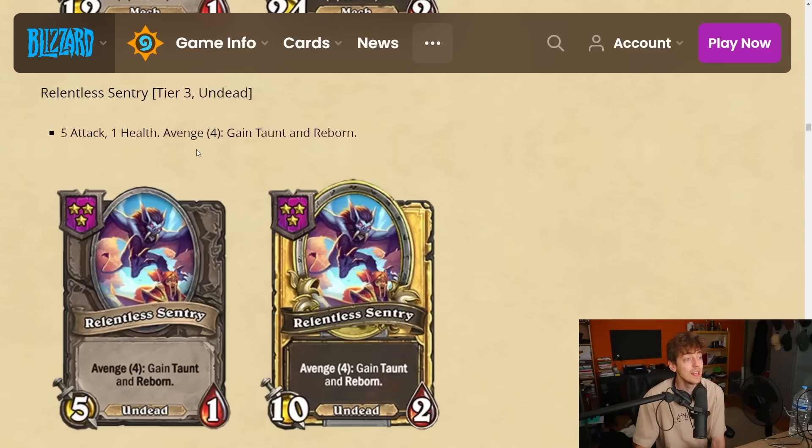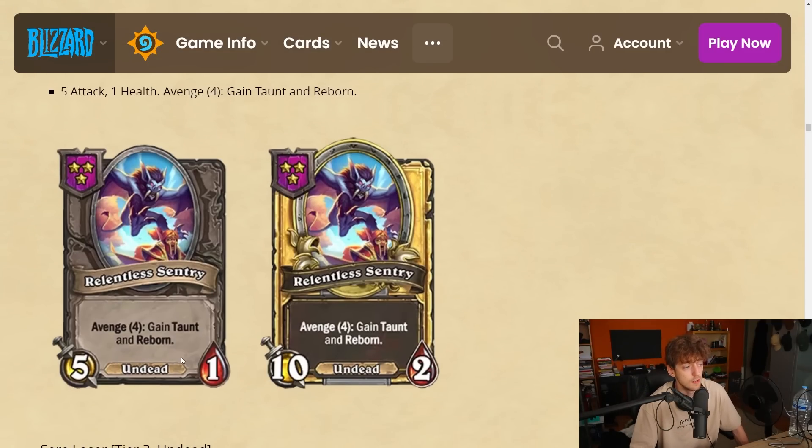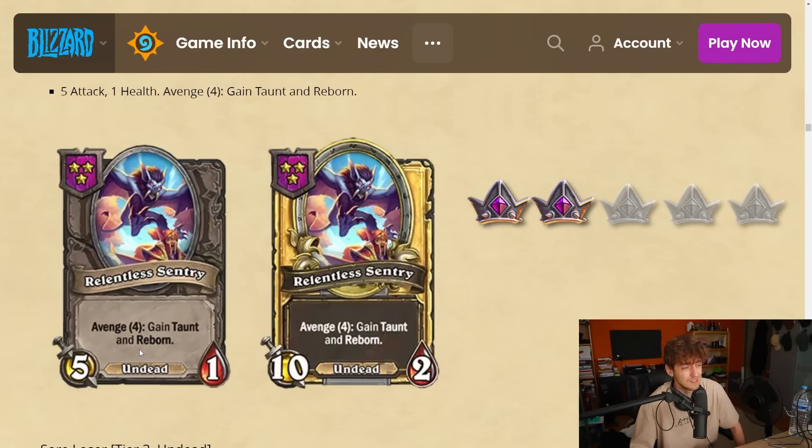Relentless Sentry — tier 3 undead, 5 attack 1 health. Avenge 4: gain taunt and reborn. Avenge 4 is a lot — it's like the tier 2 undead pirate. Then it gains taunt and reborn, which is kind of weird — it happens mid-combat after more stuff dies. It might have some applications but seems interesting without being crazy. I'm gonna give this a 1 — actually it's bad because it's a 5-1 that doesn't even start with reborn. It might just get zero value.